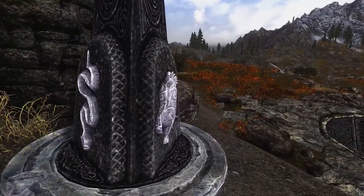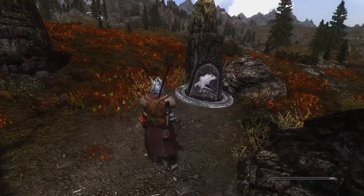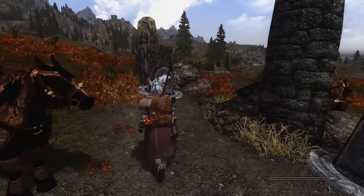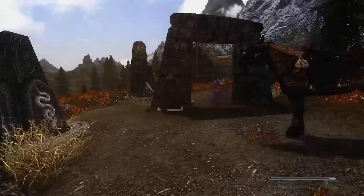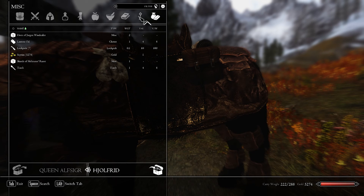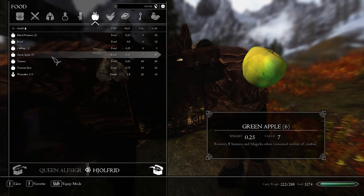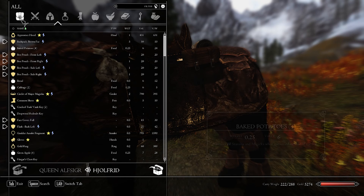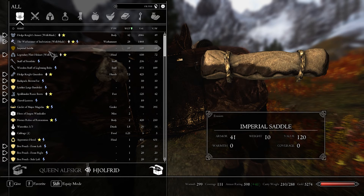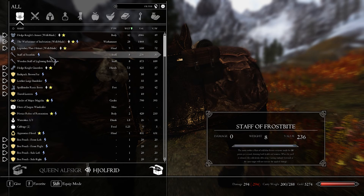I'm pretty slow — I must be carrying a lot. I'm going to offload some junk. What's taking up so much space? Probably the food. Let me sort by all. The greatsword — I can put that away at least for now. Why do I have an imperial saddle on me? Staff of Frostbite, wooden staff of lightning bolts... wait a second. That's pretty garbage value compared to this one — 40 points, 10 points per second, draining both health and stamina. It's not even that great. I'll dump both of those.